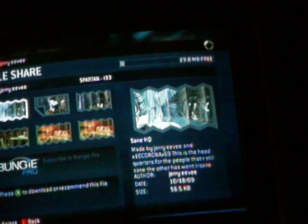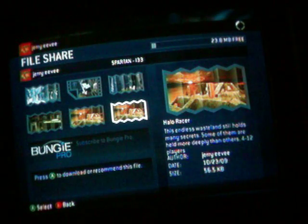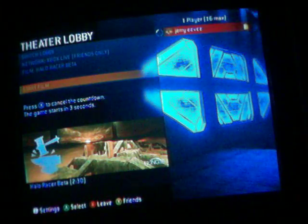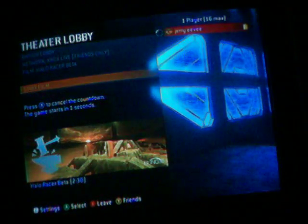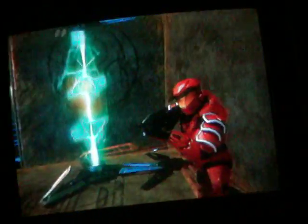Welcome back. This is my father's file share. Here it is — Hail Racer in slot six. For some reason it says Hail Racer Beta, because back then it was in beta, but it wasn't actually in beta. Here we go. As you can tell, we're in forge mode this time.